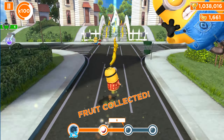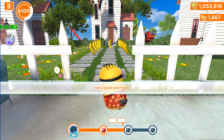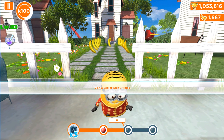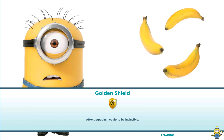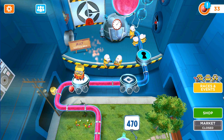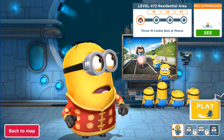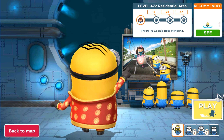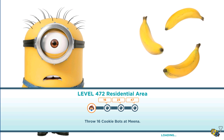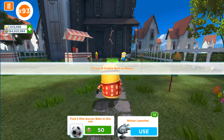Here we go — we collected fresh fruit and it's time to take on the boss battle. We should throw 16 cookie birds at boss Miena in the residential area. I thought it would be a regular task, but now it's happening as a boss battle.